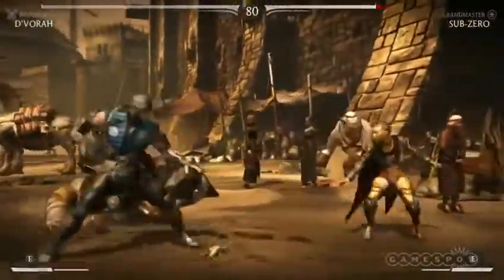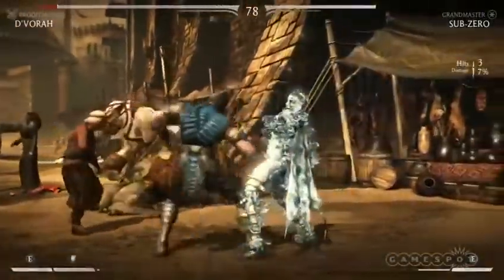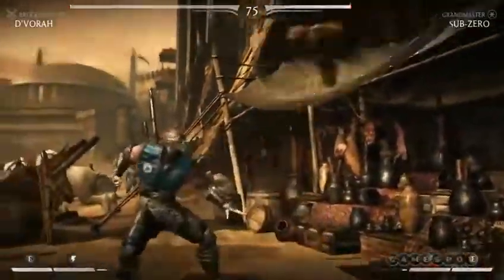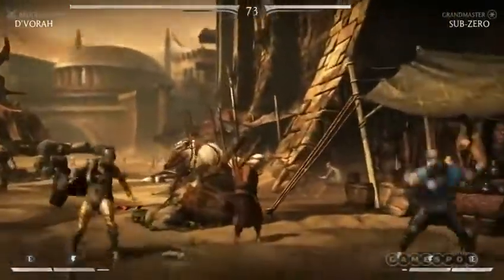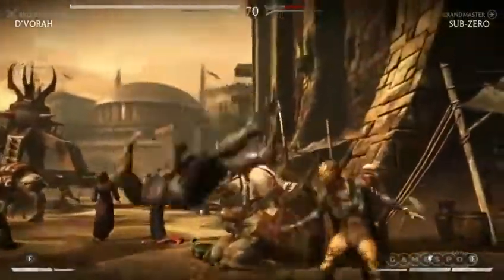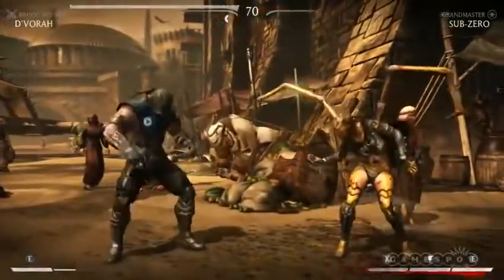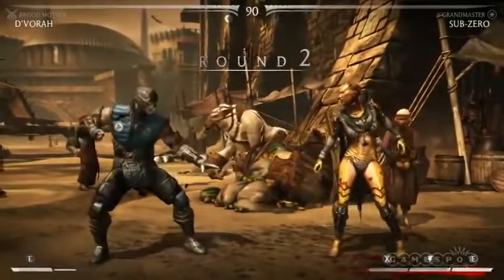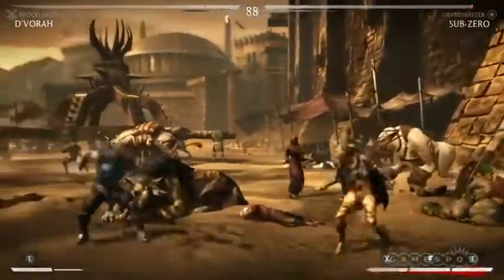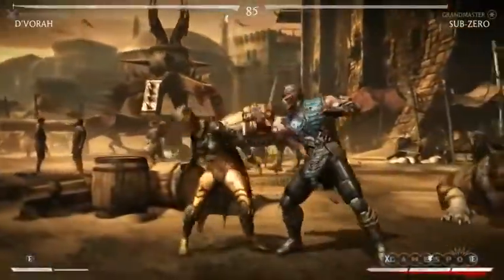So we've got D'Vorah — she's the spider half-insect lady. Which variation is this? This is called Broodmother. You can see on the top left is the name of them. And visually you can tell which one it is because she doesn't have the hood on. You notice Sub-Zero there on his Grand Master variation — he has that medallion on him, so you can tell which variation of the character it is.